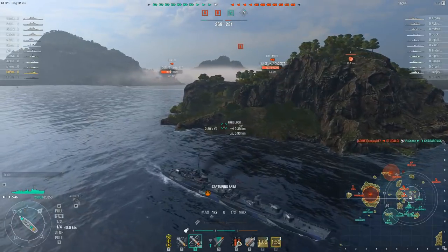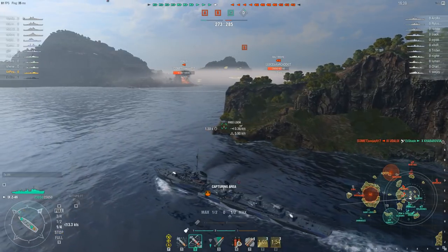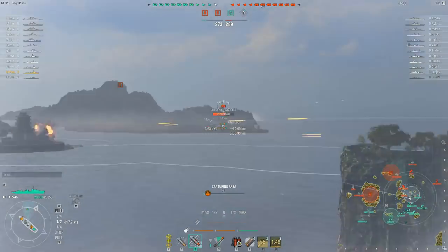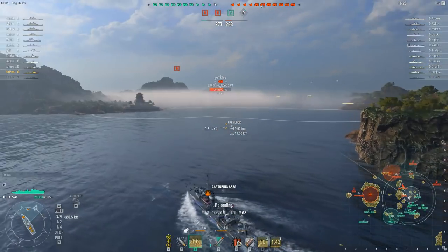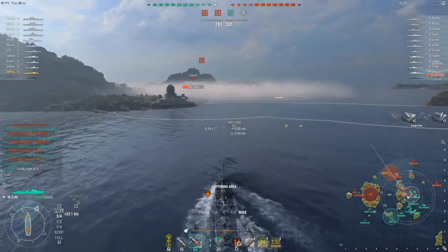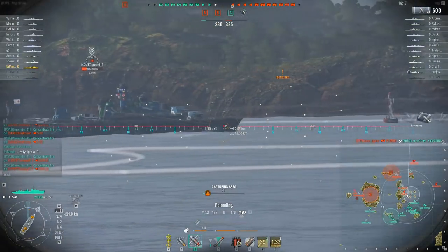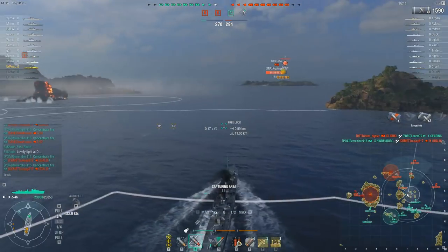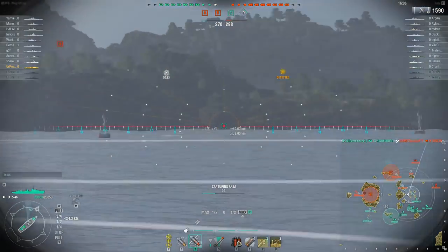Going back to the discussion about the map — the middle is basically wide open, the right side is nothing but a mess of islands, and it definitely exposes some of the map design choices made by Wargaming. So we're able to use smoke here against the enemy, which was actually our Khabarovsk's smoke. Since we're getting close to the Udaloi, we're just going to go ahead and engage him as best we can. We're being detected by radar from the Baltimore, which we cannot see.